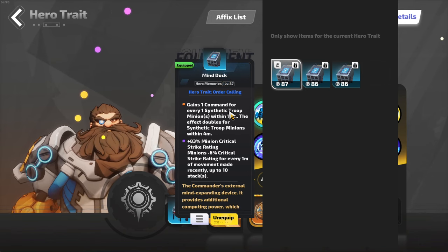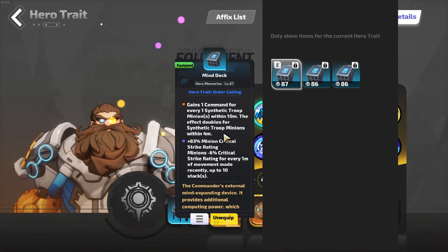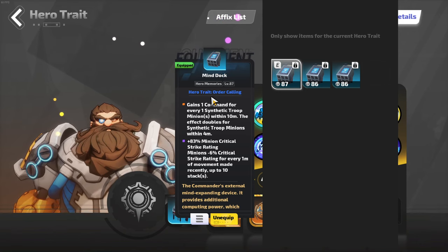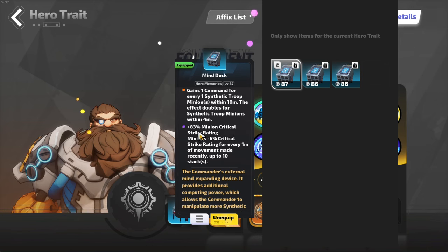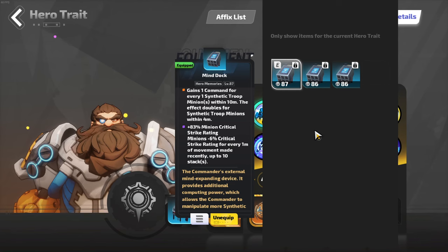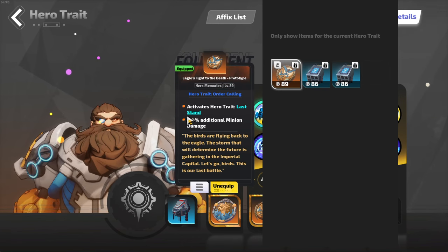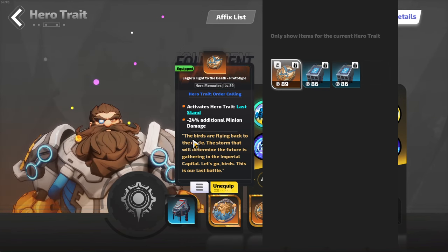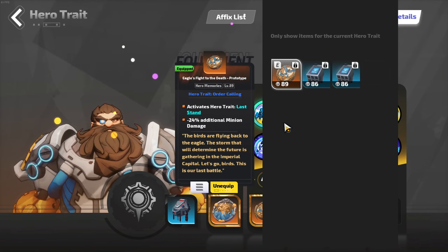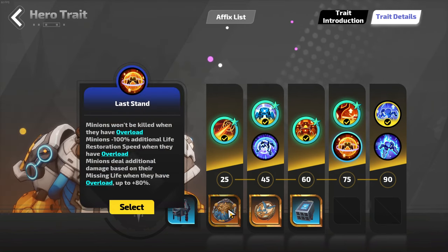This one gains one command for every synthetic troop within 10 meters, and it's double for minions that are closer — very noticeable. Without this I cannot get close to 80 or 100 command. And this crit rating — I don't know if this is working, there are a lot of bugs. Using the last stand one — getting the other one will be a big upgrade because this is nerfing our build, minus 24% damage. This gives us 80%, but yeah, we're losing 24. I'm going to farm for this in the next few days or buy it.